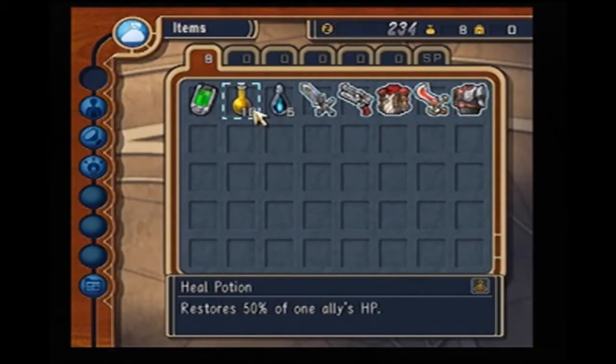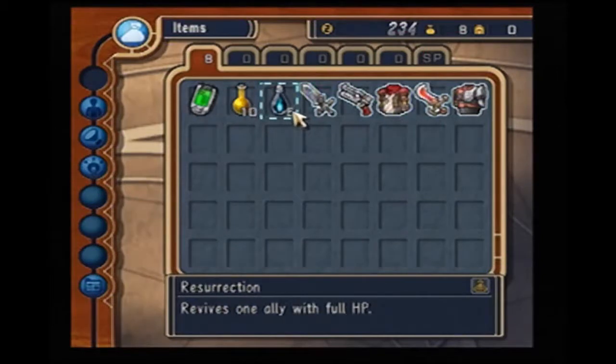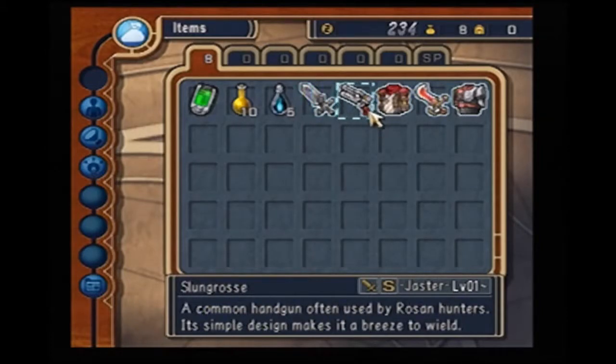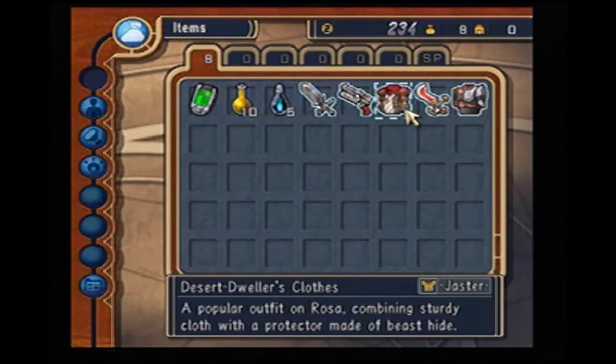Now for items — you got your regular healing potions. The standard ones restore 50% of your allies' HP and you can use them in battle. And then resurrection, which lets you revive an ally if they die. Here's the sword Jaster starts with — the Plain Edge, the weakest sword in the game. And you got the Stun Gross, which is the weakest gun. And here's your outfit — Jaster starts with the Desert Dweller's Clothes. As you progress later in the game you'll get more outfits.